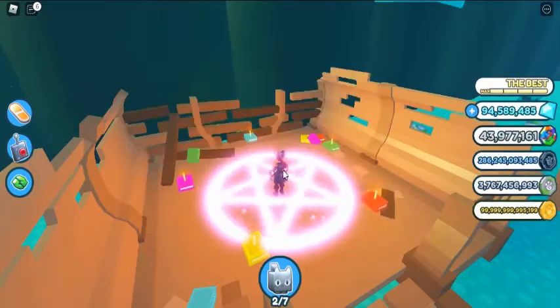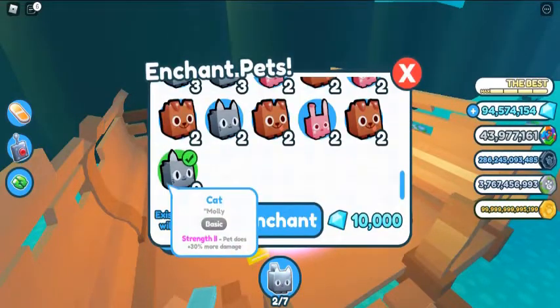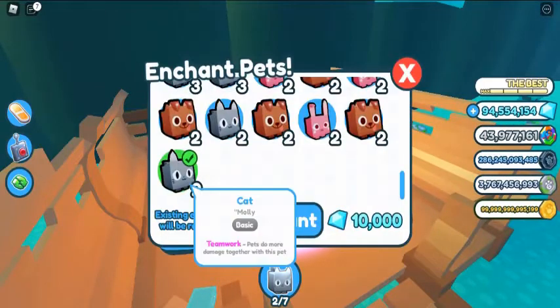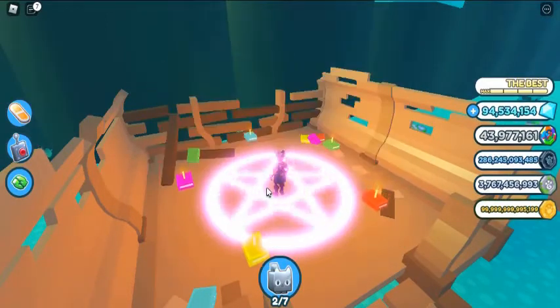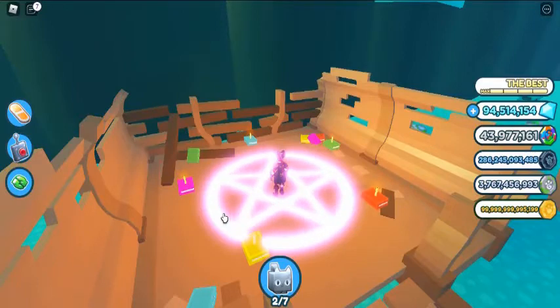Teamwork — pets do more damage together with this pet; stacks at 15%. Super Teamwork — pets do much more damage together with this pet; stacks at 30%. Charm — increases your chances of getting a bonus while equipped, at 20%. Strength — pet does a percent more damage, levels I through V: 15%, 30%, 50%, 70%, and 100%.